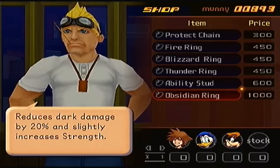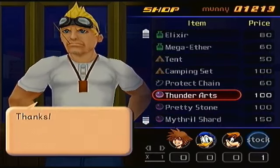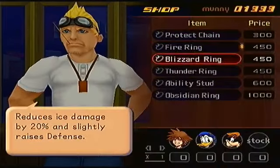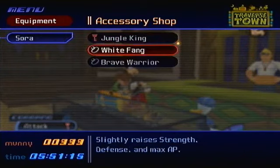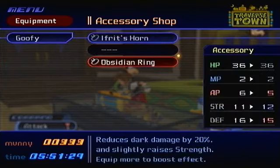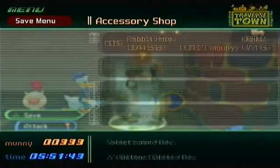Let's see what accessories they have — they've got the Obsidian Ring, which slightly increases strength. I'm going to sell this Thunder Ring, this Ability Stud, and this Protect Chain to afford the Obsidian Ring. Equipping it on Sora actually negatively affects me, so let's give it to Goofy. For Donald, I'll give him the Protect Chain to boost his strength — he really needs it. Let me save.